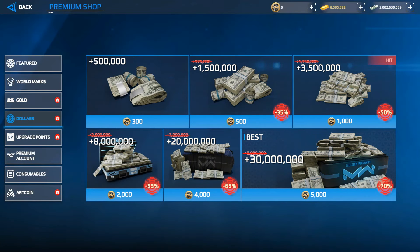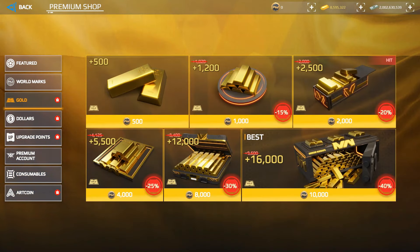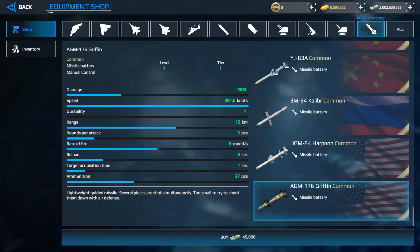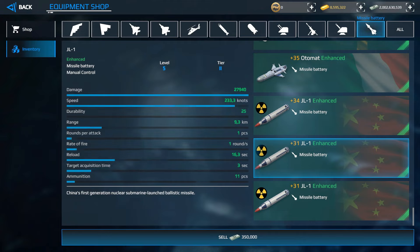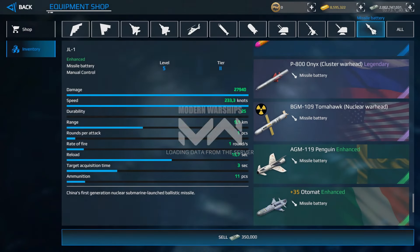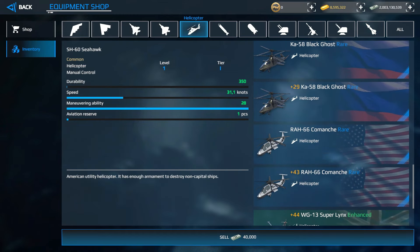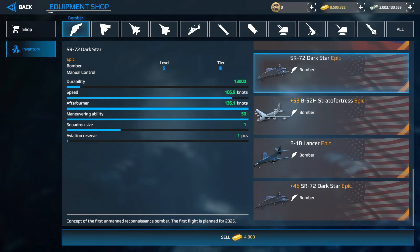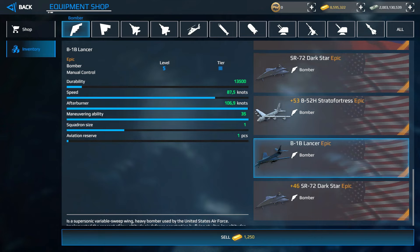Ways to get more dollars and gold: playing offline game mode and completing missions is the first method. In the mobile version you can watch ads for 50,000 dollars per video, and watch ads for 30 gold bars. In the equipment shop you can also sell unused items — missiles, helicopters, cannons — for a large amount of dollars. You can also sell VIP items for gold bars.